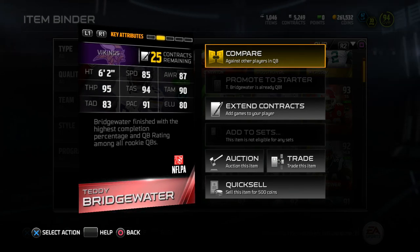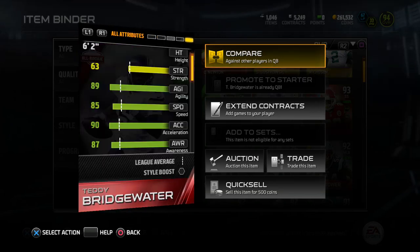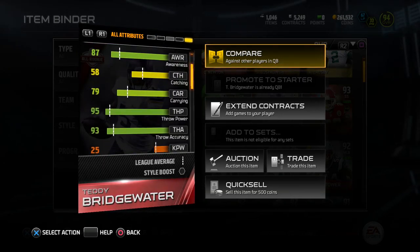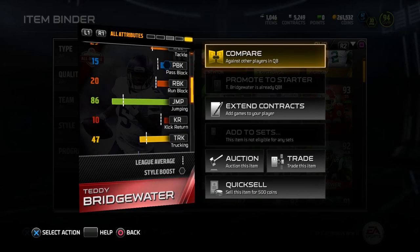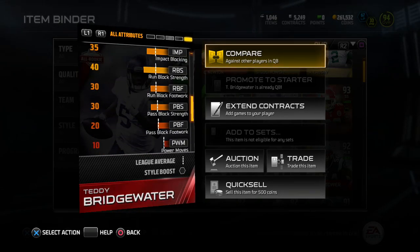Bridgewater finished with the highest completion percentage and quarterback rating among all rookie quarterbacks. Checking out the depth chart stats, some stats that stand out to me: this card does have 85 speed, 79 carrying, 95 throw power, and 88 throw on the run.